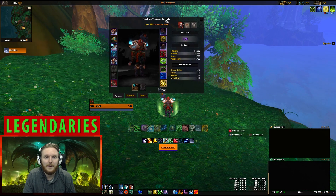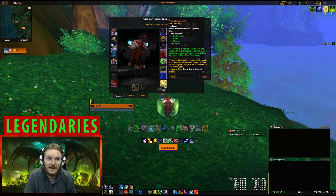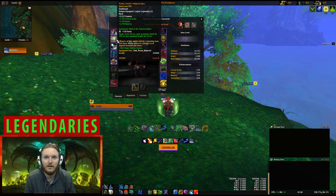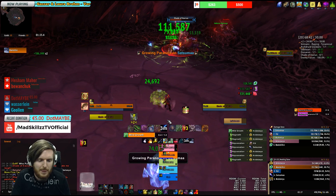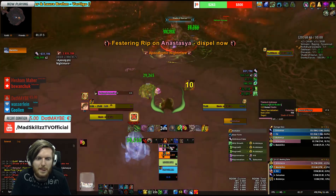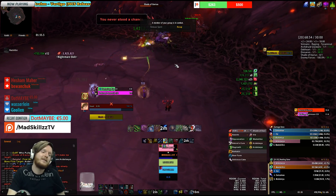For legendaries, they again depend heavily on which affix you're running. For the heavy Regrowth single target build, the two legendaries you're probably going to use are Velen's Future Sight and Prydaz. Velen's is one of the best healing-increasing legendaries with very good stats and a click effect for when you need extra healing. Prydaz is an amazing tool for higher level mythic plus content where you could get one-shot — for example Dark Heart Thicket's Shade of Xavius, where shadow bolts on tyrannical can one-shot you without Prydaz or a personal cooldown.